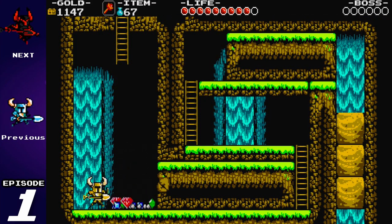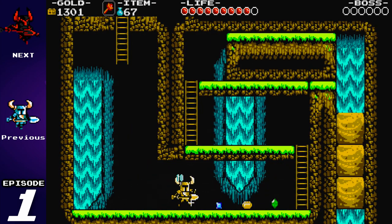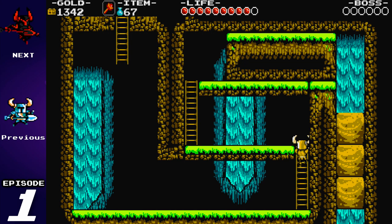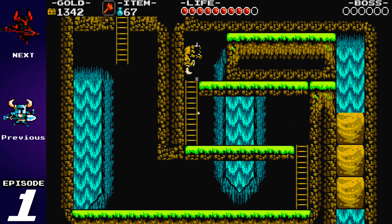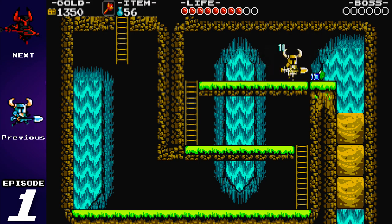Alright, Shovel Knight has some pretty basic attacks. You throw a shovel, you've got a Downward Strike — a la Scrooge McDuck on DuckTales. You can pogo off of enemies' heads. And then of course you have your Relics, which are your basic magic items.